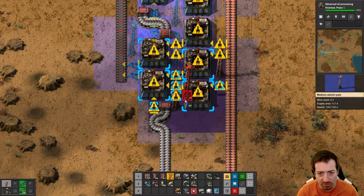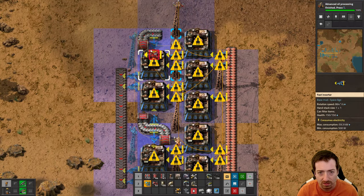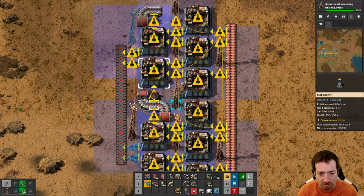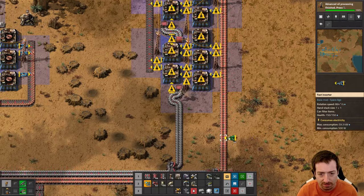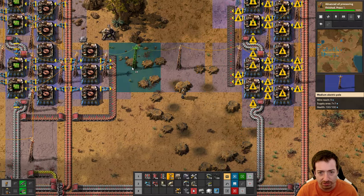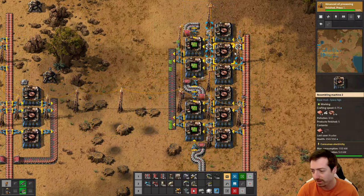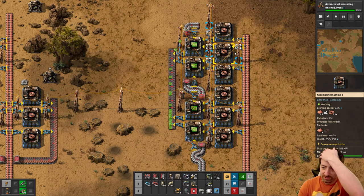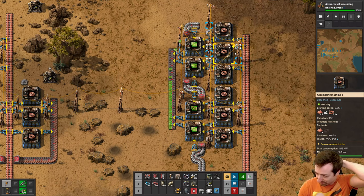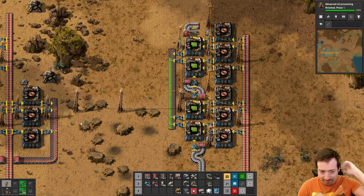Maybe I can make even more red chips with this. So many inserters. I cannot wait for construction bots. I should probably be rushing construction bots right now rather than diving headlong into the quality module rabbit hole. But here we are. That's why we're going to Fulgora.